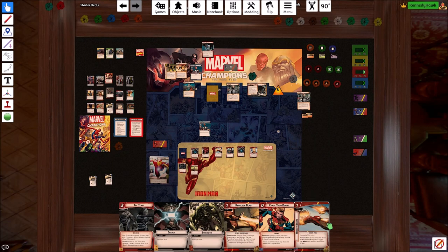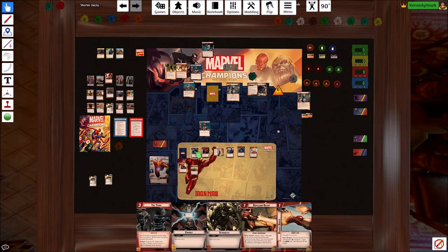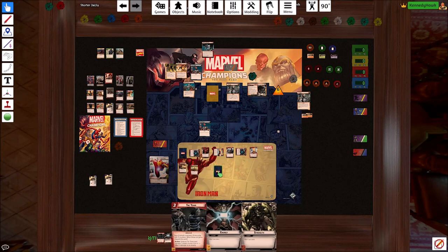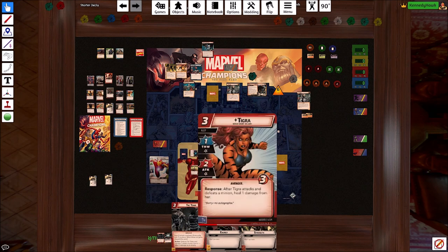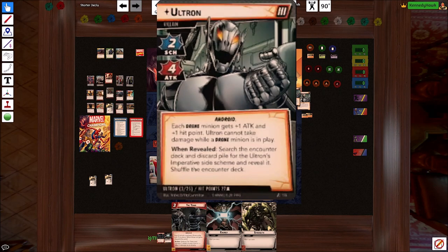That's our go — we've got to get eleven damage in, it should be fairly easy to do. But in case it's not, let's be careful. So aerial. I guess we pay for Repulsor Blast — so we discard here. There's three, four, five, six, seven — seven. Just enough to kill phase two of Ultron.